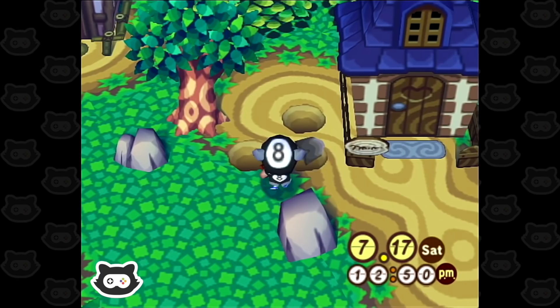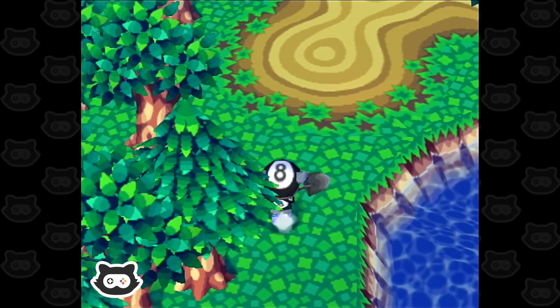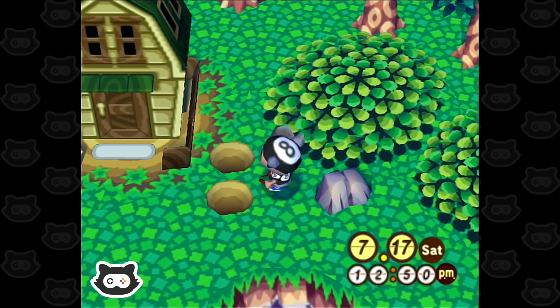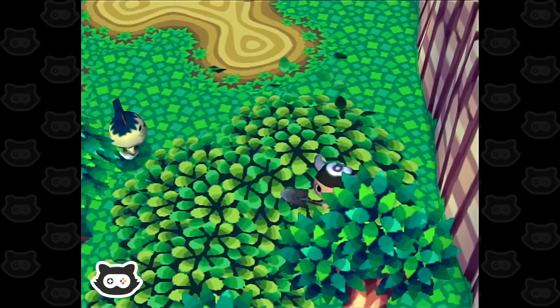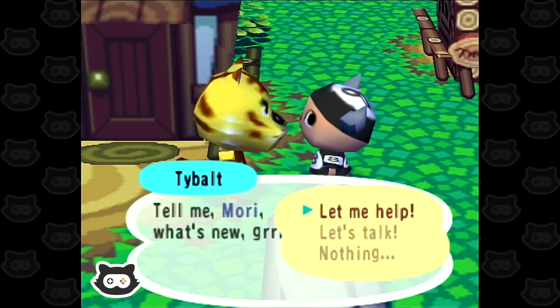Now let's find the money rocks. Nope, not that one — too easy. Some rocks on this side. There we go! Can't get the full amount out of rocks that are next to bushes. Here we go — we can't plant a tree there anyway because it's next to the pond but we'll take the bells.